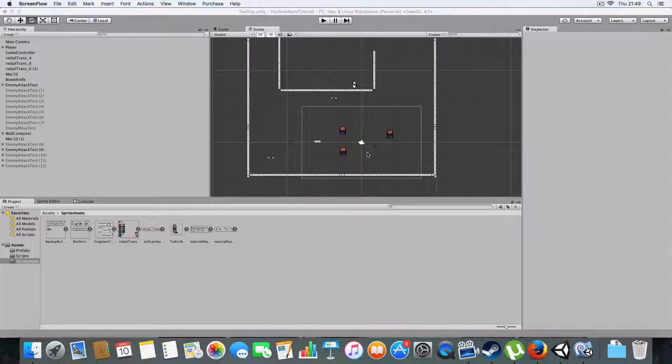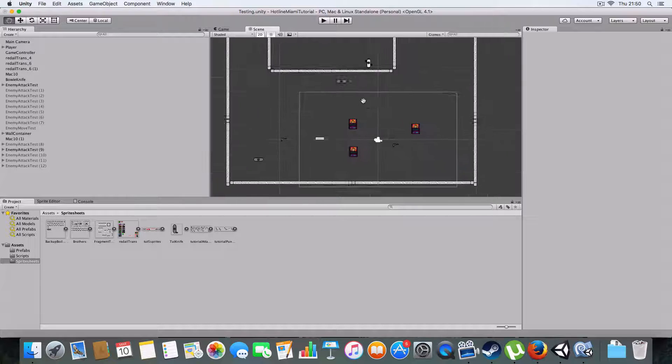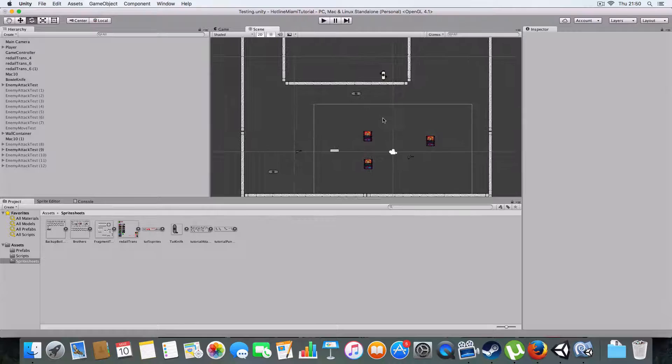Hello and welcome to episode 7 of my Hotline Miami clone in Unity tutorial, and today we are going to be doing the attacking part of the AI and weapon pickups.